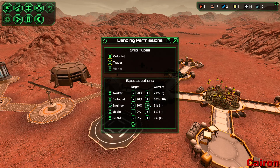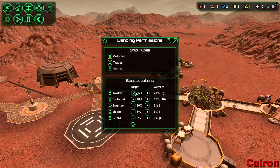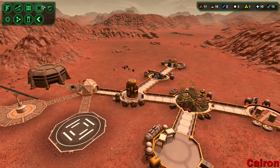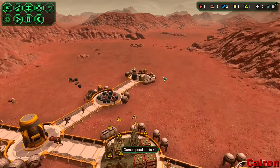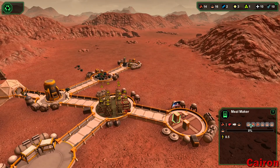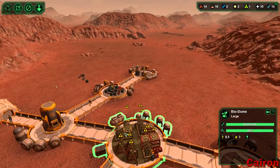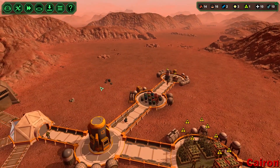Let's get this all back to the way it's supposed to be. I think I want to do 30, 40, 20, 5, 5 for landing preferences. We could probably do with fewer engineers right now — we don't really have anything that engineers make, so this is all workers. We've got some good food coming in, which is fantastic. We're actually making too much food and storing it in storage — how awesome is that!